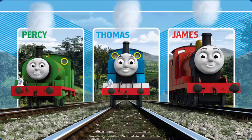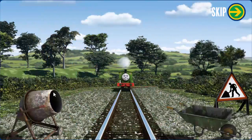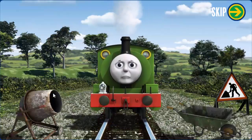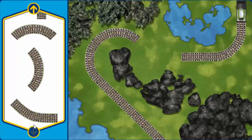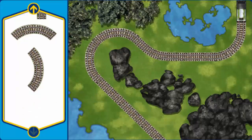Sir Topham Hatt has a special delivery to go to Knappford Station. Which engine shall make the next delivery? Percy puffs and chuffs down the track toward Knappford Station. Suddenly, his way is blocked by track repairs. Help fix the track so Percy will be on time. Make the repair using a track piece.